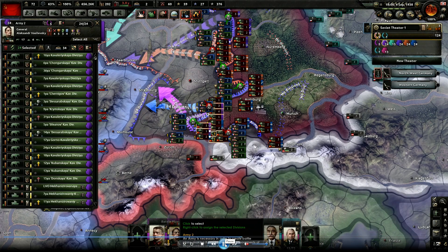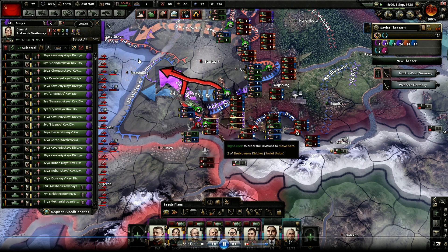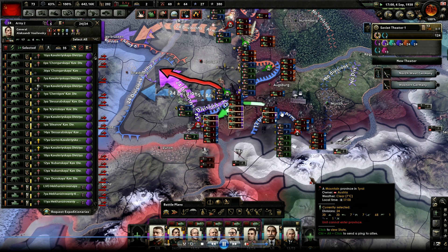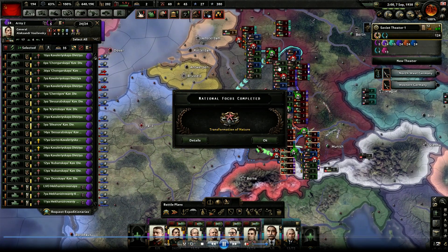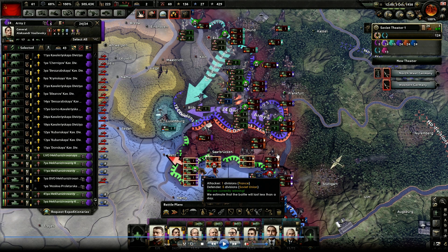So as you can see, the line of attack that my tanks are moving towards is working and we're getting that encirclement that I wanted. You see all the French forces locked up here all around the front. Then something interesting happens — I've created a pocket here and you only see one French division, whereas before they were all along the line.